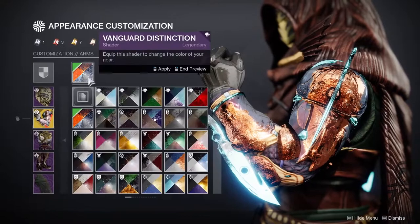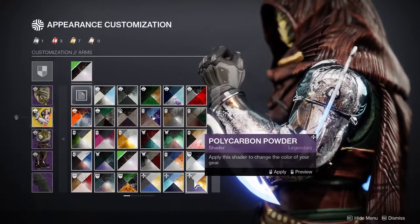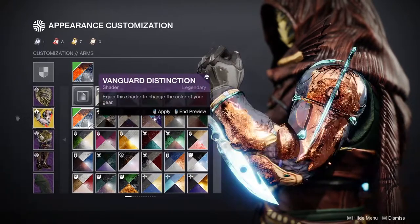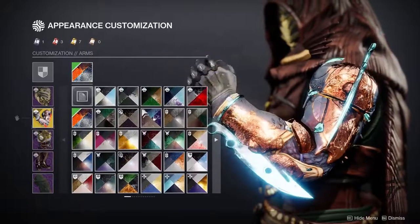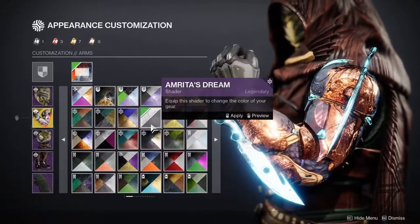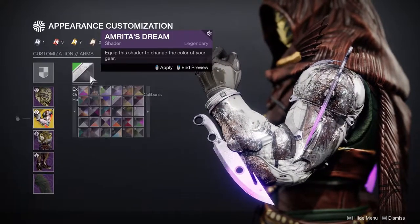The cool thing though is you can manipulate it to look really cool in some shaders. Specifically, the Vanguard Distinction looks really cool with it — almost like a chrome orange. So just be aware, if you do want to mess around with it, you can, but yeah, just be aware of that.